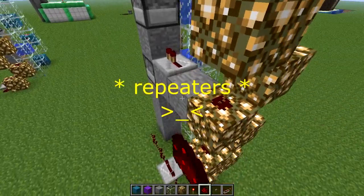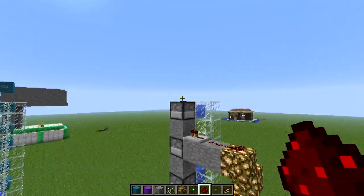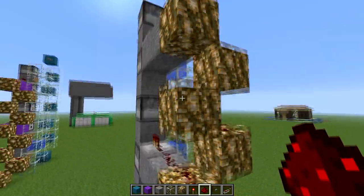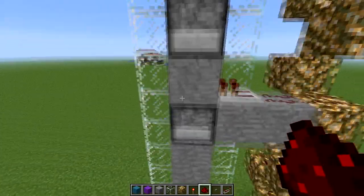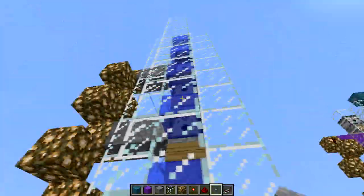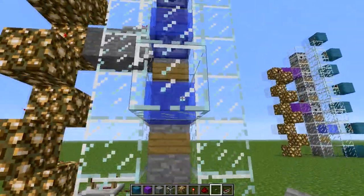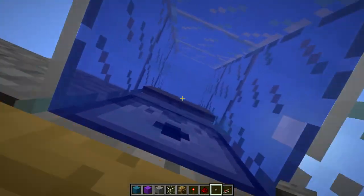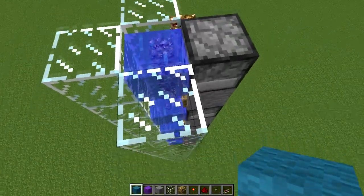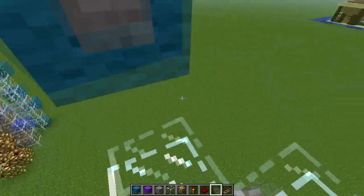Then you put a dispenser into the block. If you're using more than this height, you will probably have to extend the glowstone tower out a little bit just so that you have enough power. Put the button here, press the button and they all go in. Press the button again and they all come out. Climb the ladder and we'll wire it from the top — just add the button here.